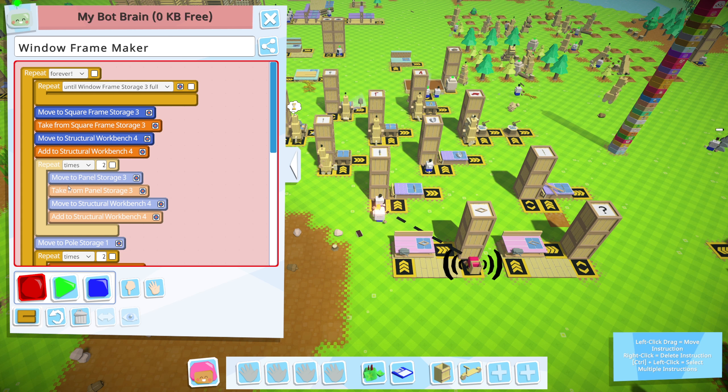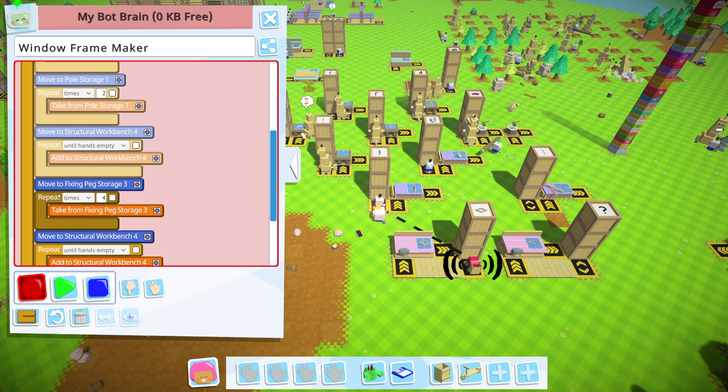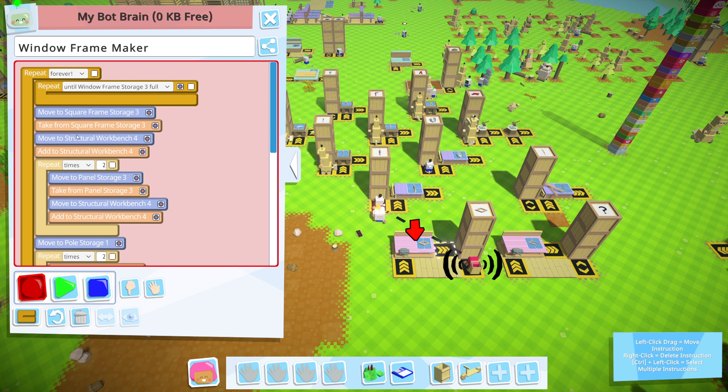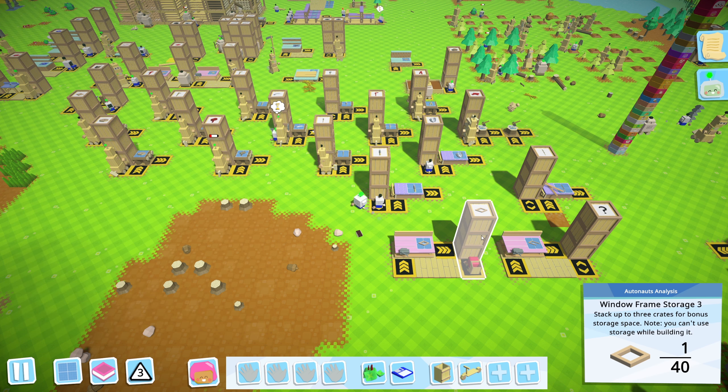Wrong way! I really wish I could just shift-click this, but that doesn't seem to work. Now we throw all that until the crate is full - that should be good to go and able to make all those frames.